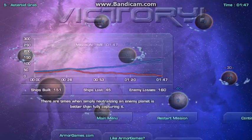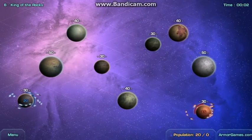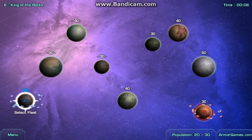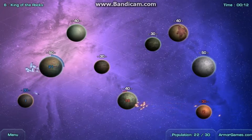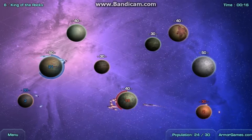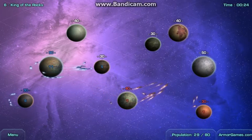I'll conquer that one for good measure — not bad. Now 'King of the Rocks' — we only have 20 ships and the enemy has 15. I'm going to try to take the biggest planet first because it has 50. Let's get it up and running — now we're just going to go for the other modes.